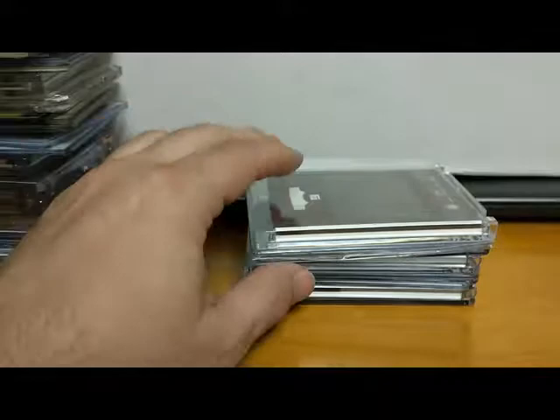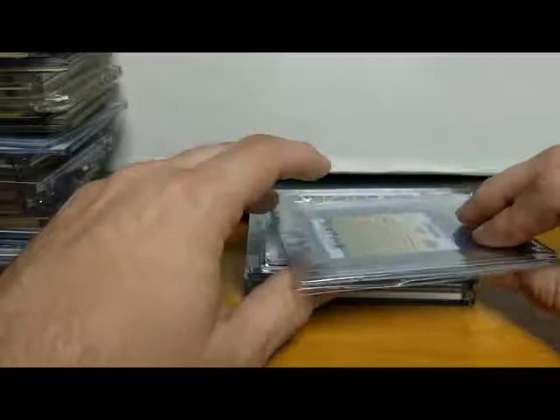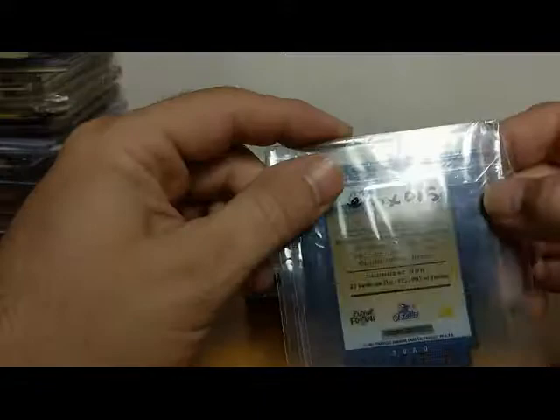Oh, here we've got Kerry Collins and Michael Strahan — 2004 Playoff Hog Heaven Pig Pals, numbered to 100. They took us to that Super Bowl against the Ravens — that was more than I expected from that team, but we got demolished by the Ravens. There's a Dave Brown autograph. Man, he was horrible — Dave Brown from the University of Duke. Let's hope Daniel Jones does a little bit better for University of Duke quarterbacks. That's a nice looking card though, numbered around 2950, from Pinnacle.